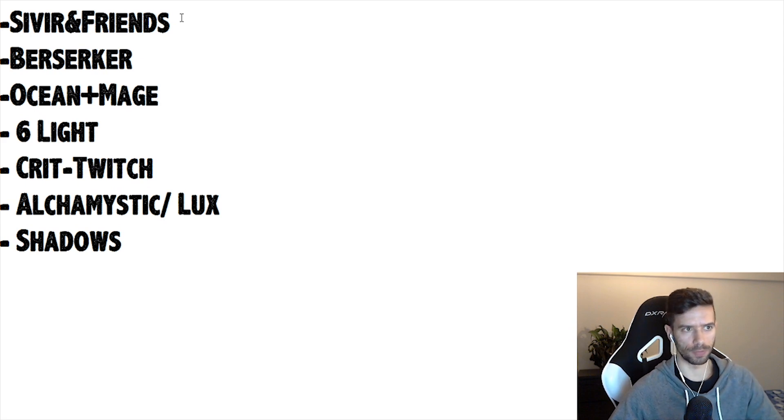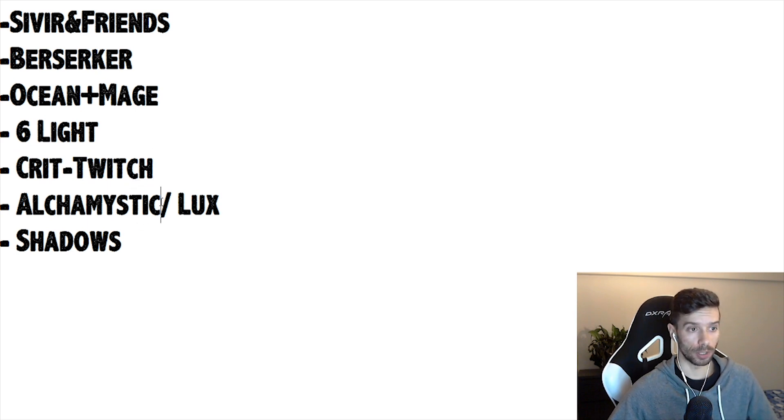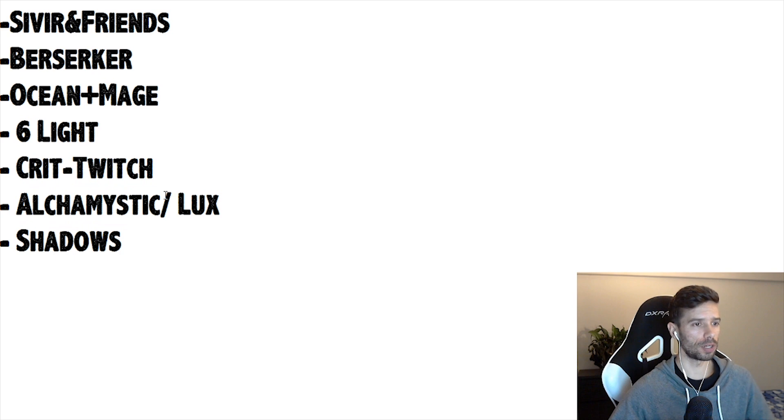Before we take a look at what counters what, we just want to quickly familiarize ourselves with what comps Challenger players are getting top 4 with. We have Sivir Friends, Berserkers, Ocean Mage comp, and a second variation that is Warden Inferno running summoners over mages. Then we have 6 Light, Crit Twitch for Rangers trying to get Infinity Edge and Last Whisper on Twitch. The Alchemistic comp is still popular — it's basically Warden Mystics with Singed carry, or Luxe carry if you're not finding the Singed. Shadows can still top 4, with a win condition in Kindred 3 or Shadow Luxe to get top 1.